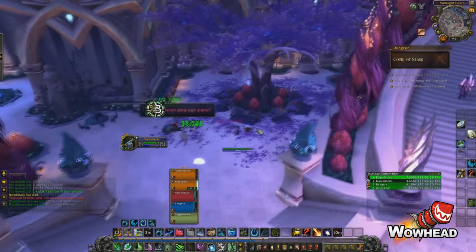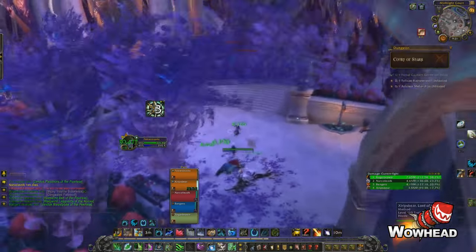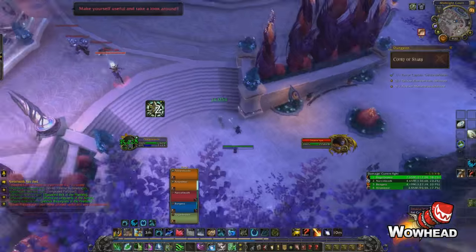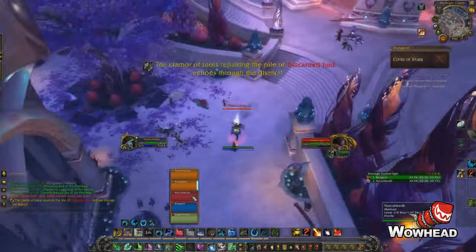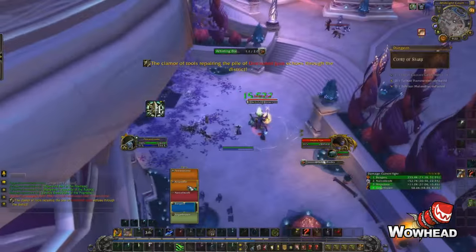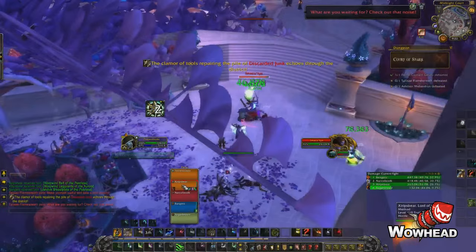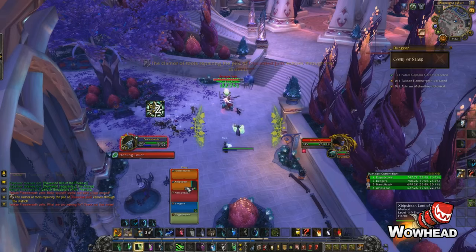There are only four Enforcers spread out across the room. When an Enforcer dies it does a yelling emote — you can see the radio animation — and this causes one of the boss mobs to come to you. However, somehow we accidentally kill two Enforcers at once, so we get two boss mobs at the same time, which is not what's supposed to happen and not what you want.